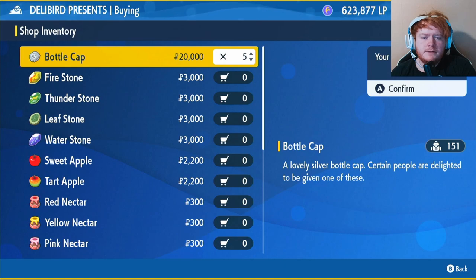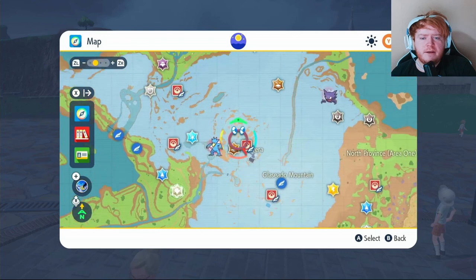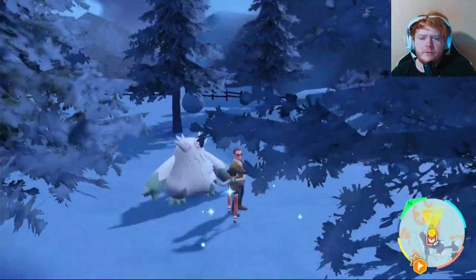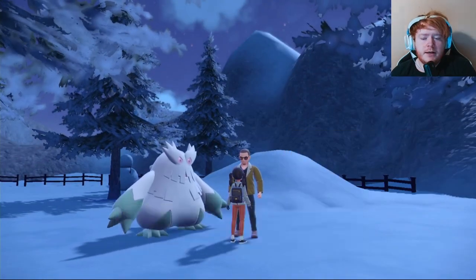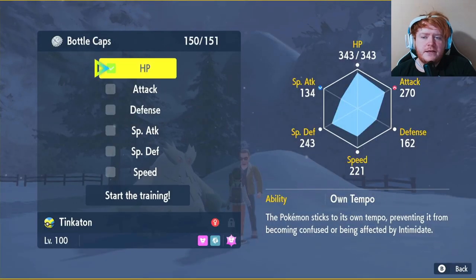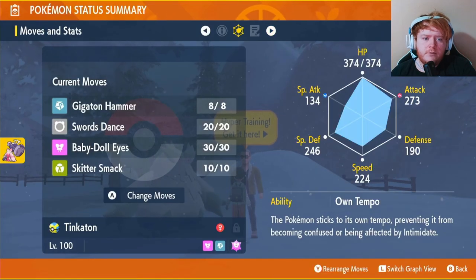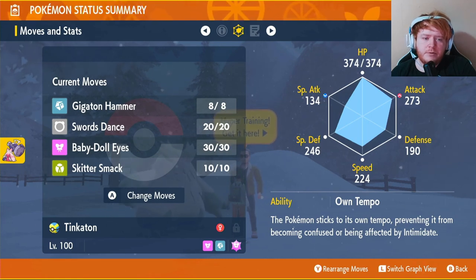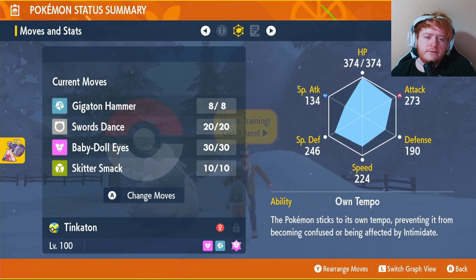We're going to buy five Bottle Caps - excluding Special Attack - which will cost 100,000 Poke dollars. Then head over to Montenevere. Once there, go to the person with the Abomasnow who will hyper train your Pokemon. Click on Tinkerton, select Bottle Caps, and raise HP, Attack, Defense, Special Defense, and Speed. We went from 270 to 273 Attack, so even a small boost could be the difference between winning and losing a raid.